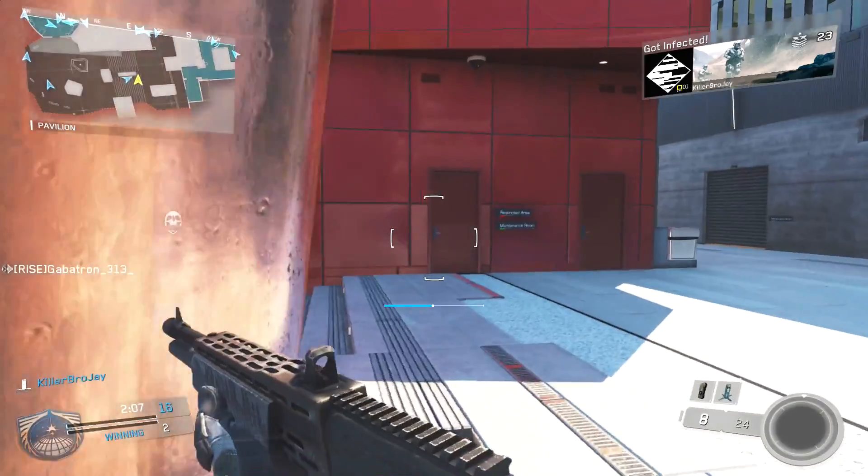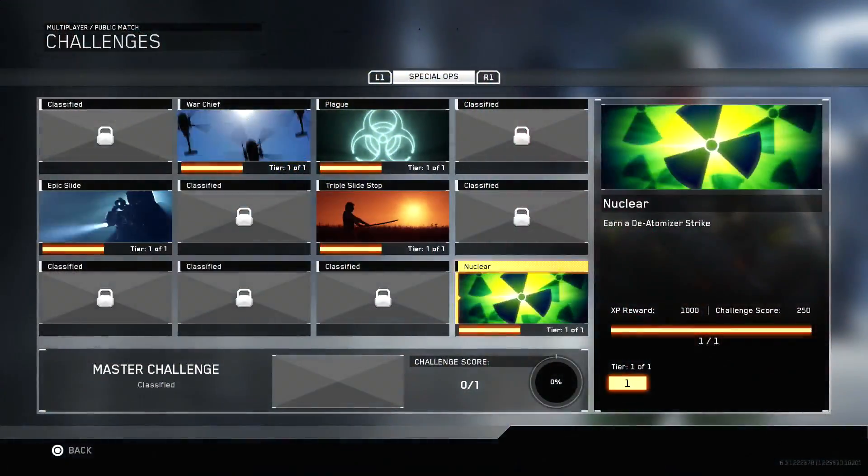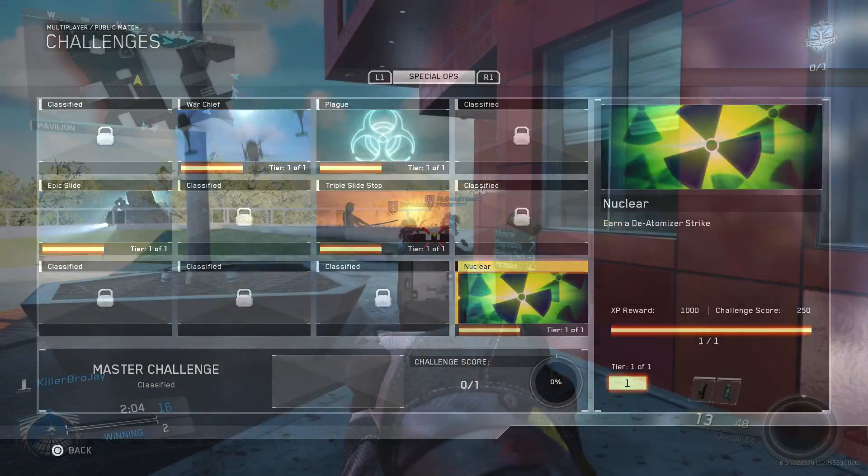The reason I'm making this video is because if you guys didn't know, there are Special Ops challenges in this game and I've had a lot of people asking me how to get this specific calling card, and it's simply done by dropping a de-atomizer strike.